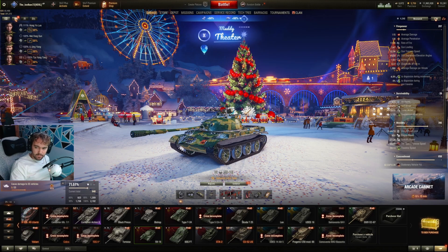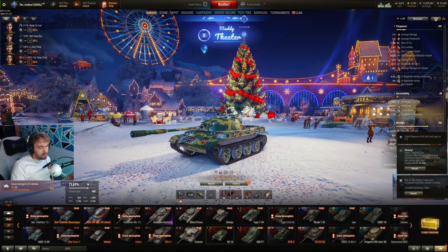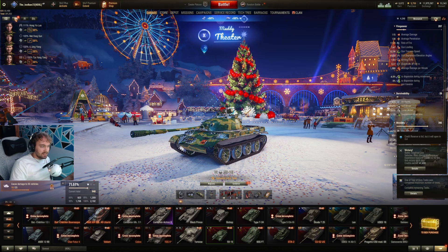What's up gamers? Today I want to show you the best tier 6 light tank in World of Tanks. For me, it is the 59-16 light tank.